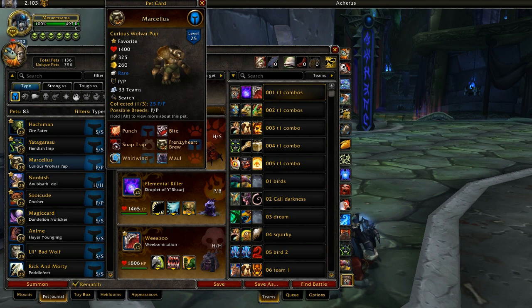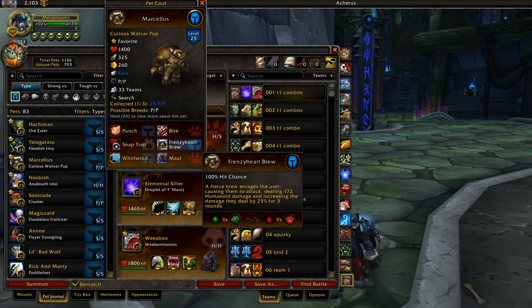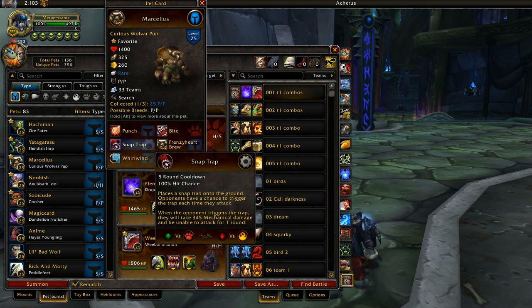Next up we've got the Curious Wolvar Pup. He's always been a very high tier 2 pet, even back in the day, and I could never justify putting him on the tier 1 list because he's a Humanoid type. Humanoids need to be overpowered to be competitive because Undeads have the best racial — and they still do. Curious Wolvar Pup is in 33 teams, which should show you how good he is. The reason I really wanted to put him in the tier 1 list is because of his Snap Trap. Pretty much every pet that has a trap ability is tier 1, because the ability itself is really good.